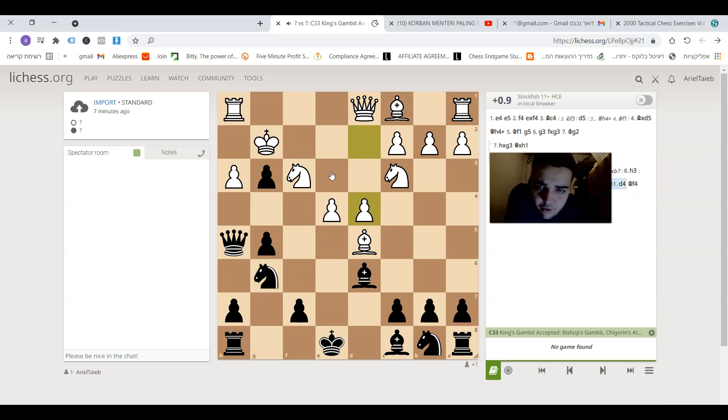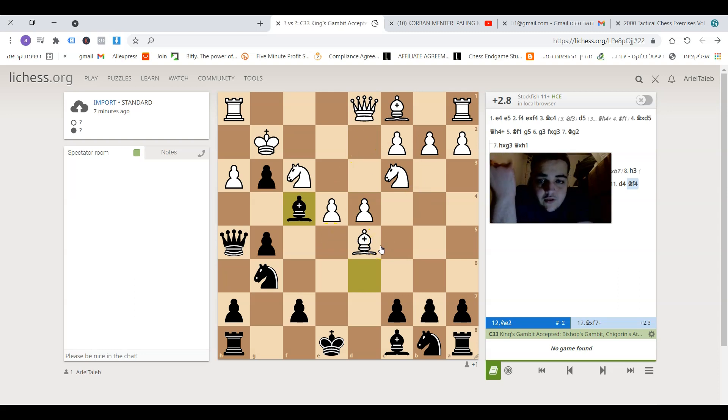White played d4, and after d4 black played bishop f4, offering a trade of bishops. Here I want you to pause the video and find out — white has one very nice saving resource which white missed in the game. Pause the video and find out how white can save this position.